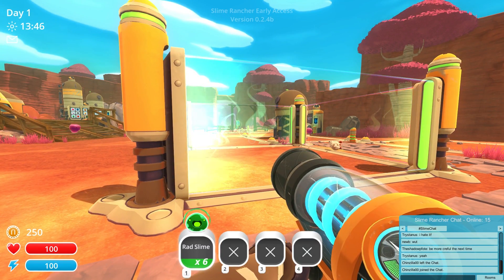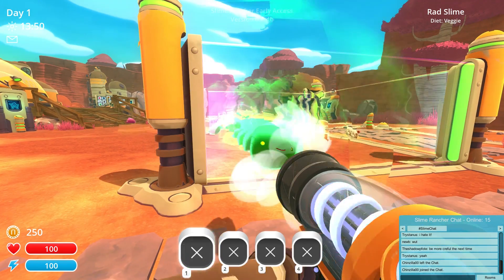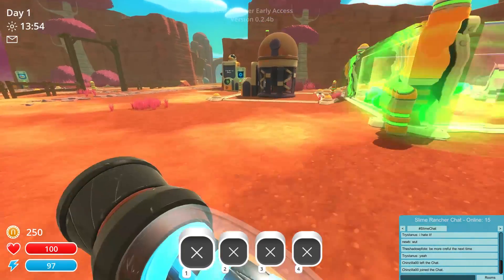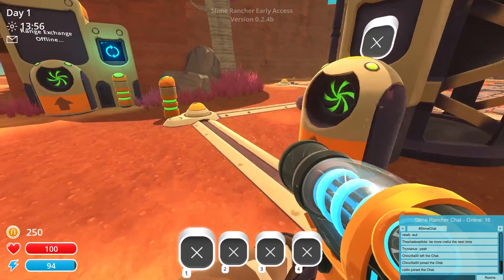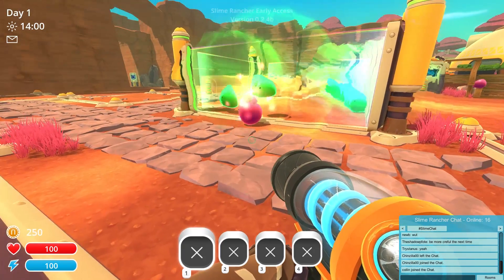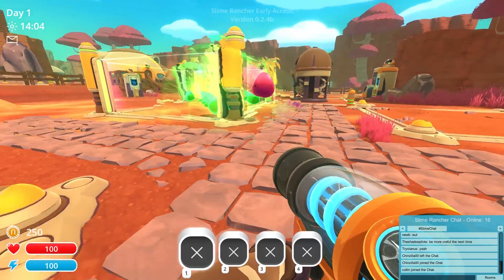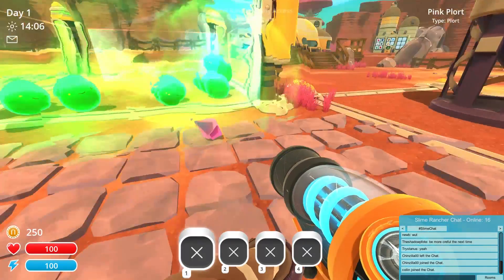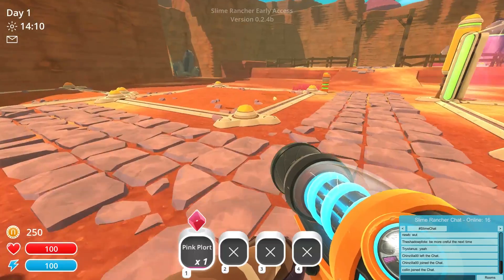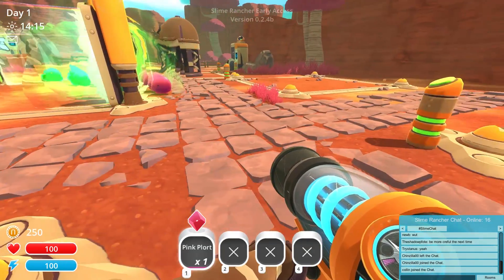Let's drop these rad slimes into their own corral. I hope they don't jump out and I hope they don't kill the chickens or anything else. We need to get some money going — what do these things eat? Let's check the slimepedia. Oh my god, you ate my chicken! Sir, get back here. All right, I'm gonna take this plort. We're gonna need money and I find it funny when people say I'm cheating using a mod — it's a mod, it's not cheating. I've already played through the game before.